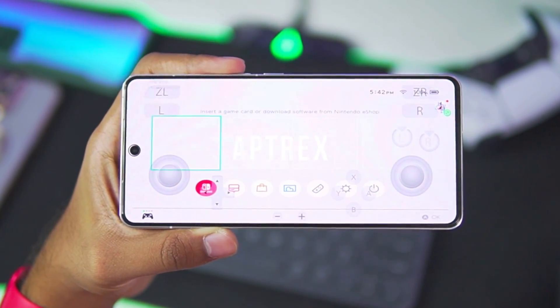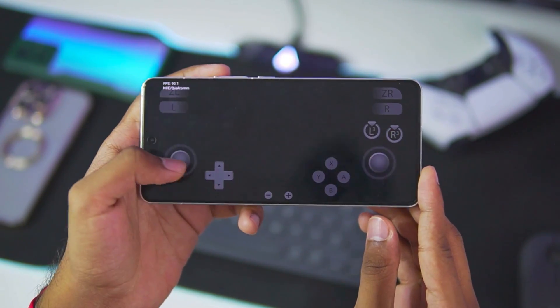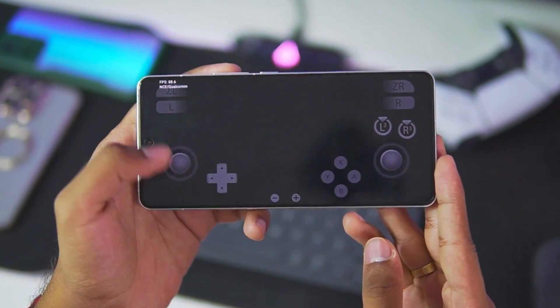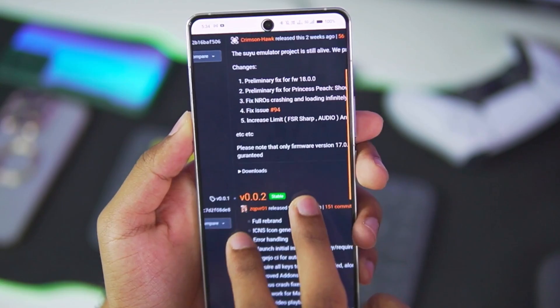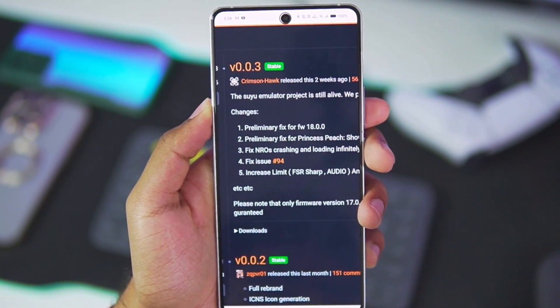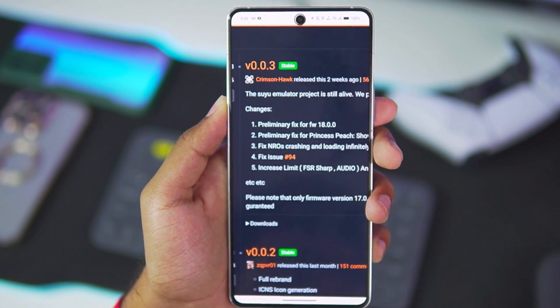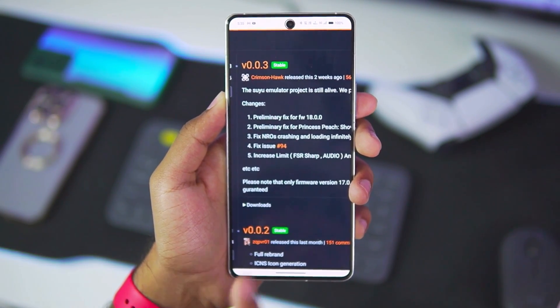What's up guys, it's Aptrix here. Today in this video we'll be taking a look at a brand new version of the Suyu Nintendo Switch emulator, which also most likely is one of the last updates that Suyu emulator on Android will receive in a long time. Right here is the version 0.0.3 update of Suyu emulator — it was released two weeks ago and I didn't cover it because I was unsure about the future of this emulator.